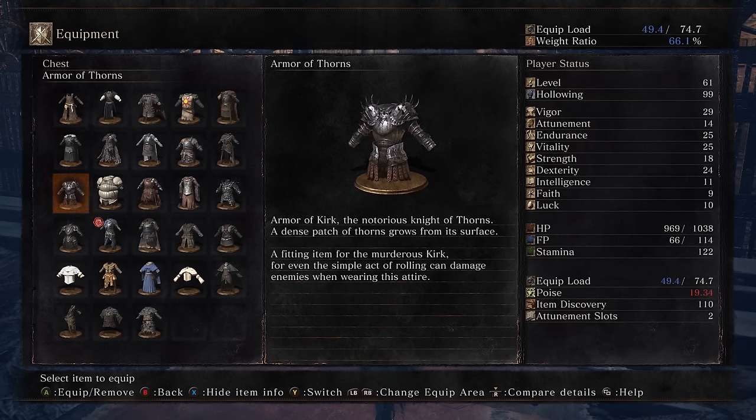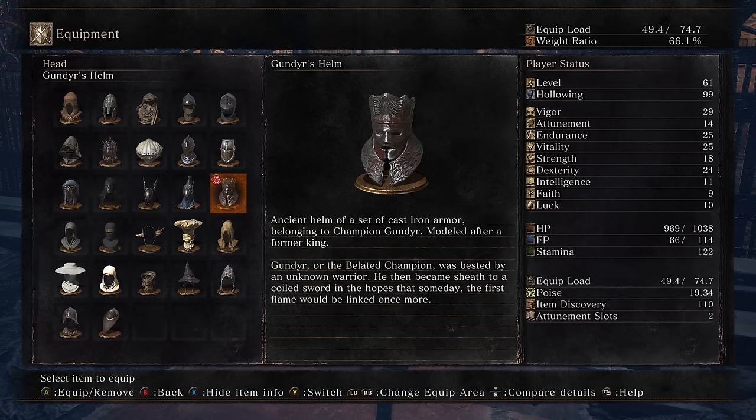Armor of Kirk, the Notorious Knight of Thorns — dense patches of thorns grow from its surface, fitting for the murderous Kirk. For even the simple act of rolling can damage enemies wearing this attire.